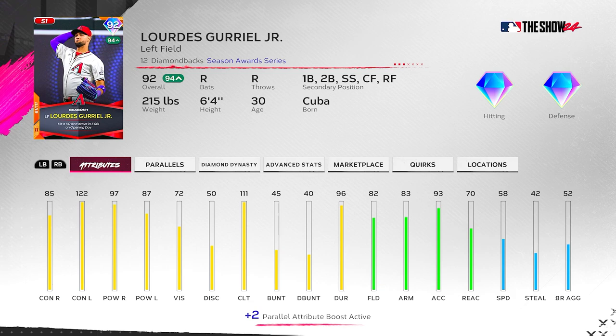We've got the 92 overall Lourdes Gurriel — we have him at P2 already. He's got 85 contact / 97 versus right (122 power), 87 versus left (111 power), 82 clutch, 83 fielding, 70 arm, 58 reaction, and 58 speed. He'll play gold defense out in left field. He also has a ton of secondaries: first base, second base, shortstop, center field, and right field. He'd be fine at first base, second base, even possibly shortstop, but I'd rather have him at second.